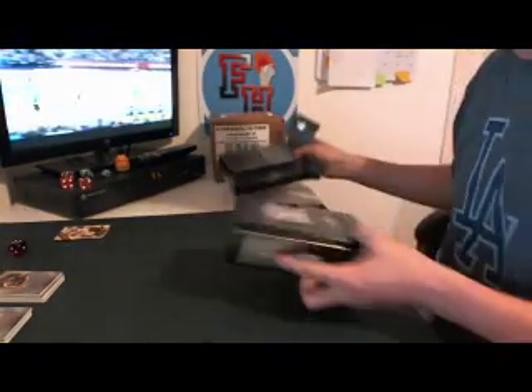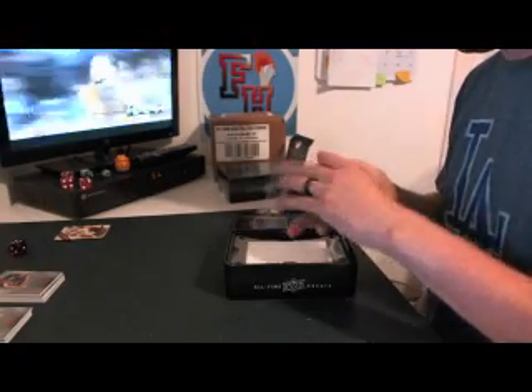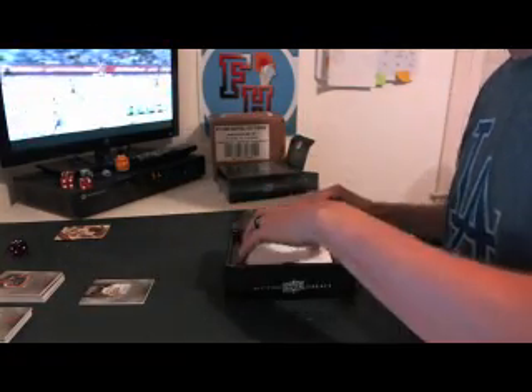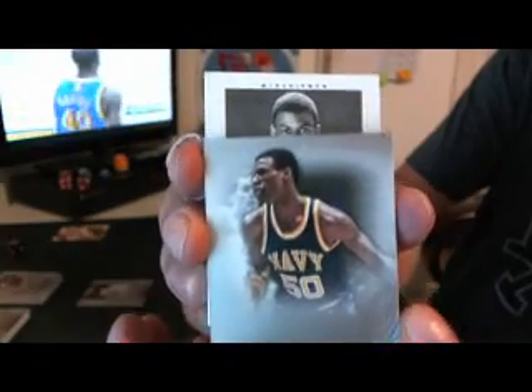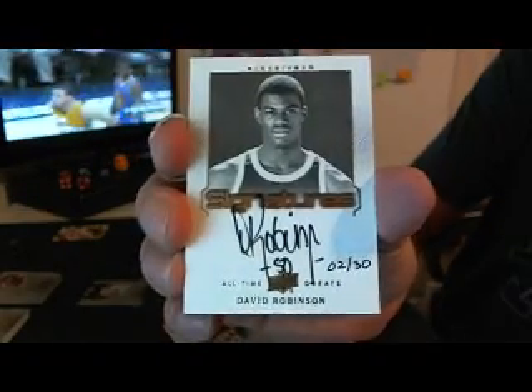That's David Robinson. Virko 007, I believe — unless somebody else. It's David Robinson, tough to see his face in that picture. There's Navy. David Robinson, number to 150 on the front card. Number to 150 on the second card. Number to 150 on the third card. And the autograph — number 2 of 30. Very nice. There you go, David Robinson. Virko 007. There is our three box case.